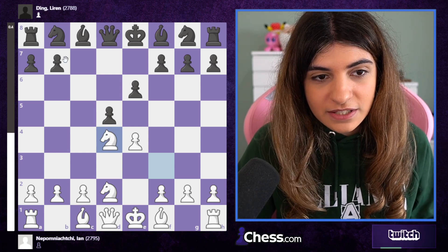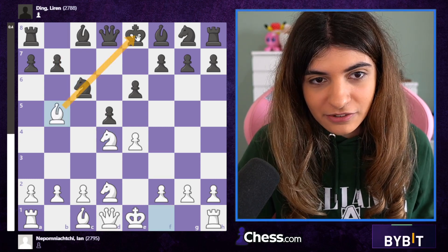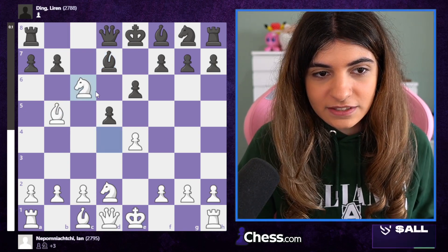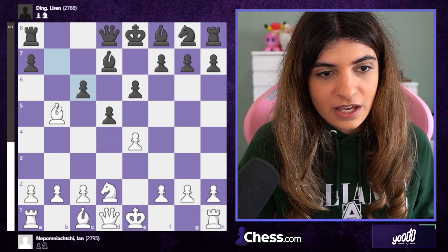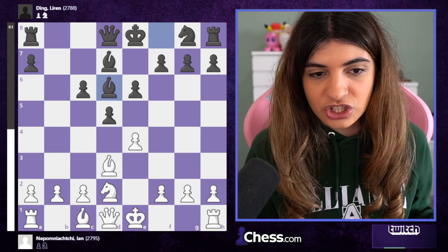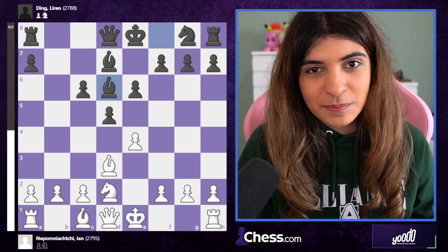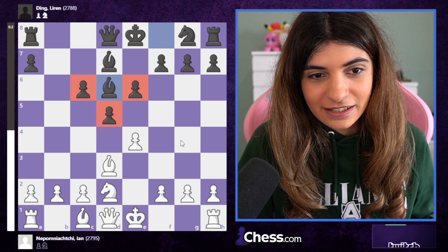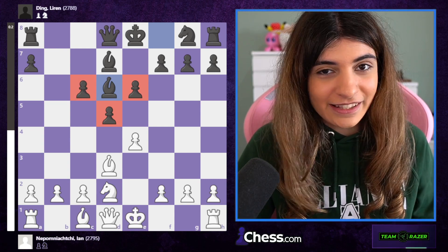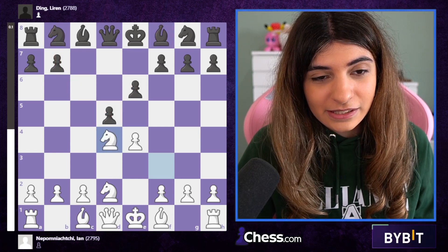One option is knight c6, simply developing the knight. After a move like bishop b5 pinning the knight on this diagonal, you defend with bishop d7, and after knight c6, b takes c6, the bishop goes back and develops to d6. You get a really normal position for both sides, but I particularly like black's position because of the center — it looks really rock solid and strong.